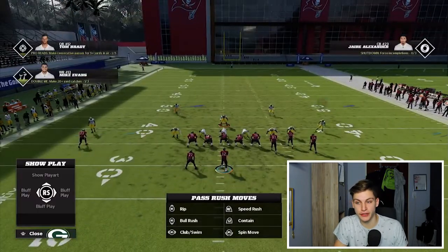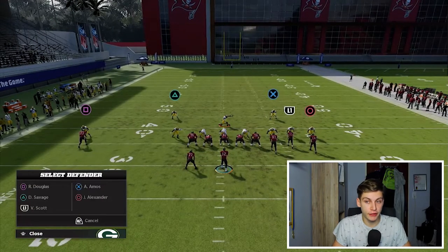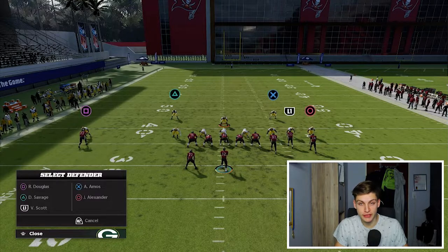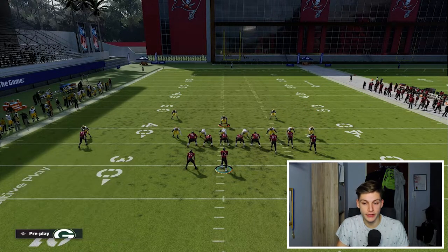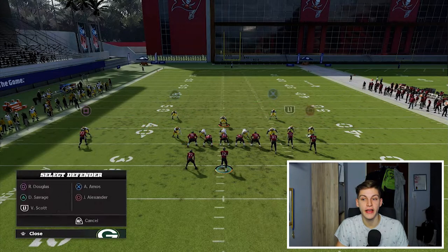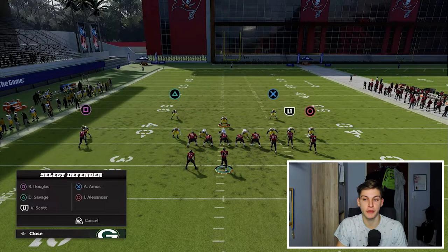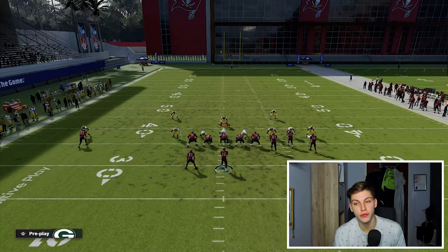I'm going to do my set where I just pinch the entire defense, and this is now where things get interesting. I'm going to press Triangle twice, or Y if you're on Xbox. I'm going to select the Triangle safety and you will see that I have different adjustments. I can put him in an outside third left, a deep half left — not bad — or an outside third right. I don't know why you would do that but there you go, you can do that.